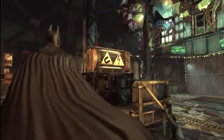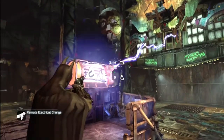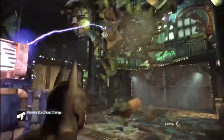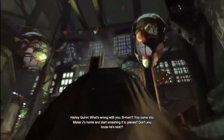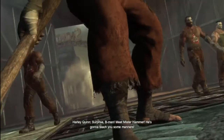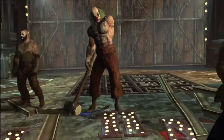Still can't get up there. Whoa — I thought that wasn't gonna work, but I guess it is. You come into Mr. J's home and start smashing things into pieces. Don't you know he's — well, who the hell is this guy? Meet Mr. Hammer. He's gonna teach you some manners. One arm is all gross looking.